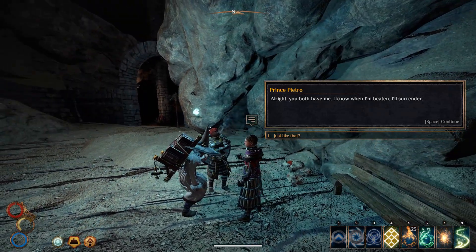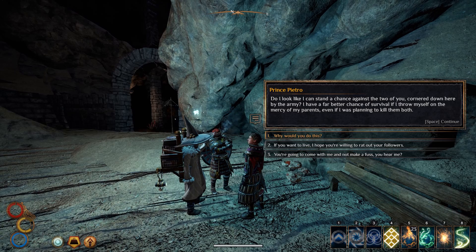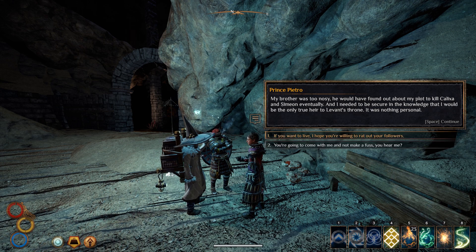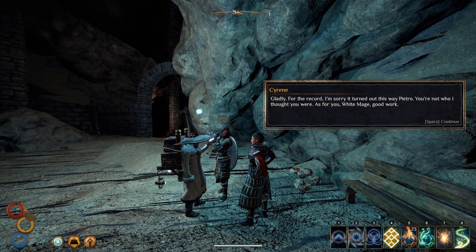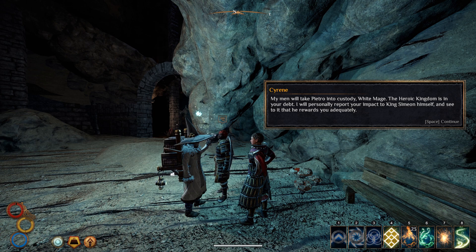'I know when I'm beaten. Do I look like I stand a chance against the two of you? Probably not. My parents have grown soft. My brother was too nosy - it was nothing personal. I won't let those who pledge their loyalty to me die for nothing. I won't resist, I'm not stupid.' 'For the record, I'm sorry it turned out this way, Pietro.' 'My men tell me we've caught Baron Montgomery.' My men will take Pietro into custody. The heroic kingdom is in your debt.